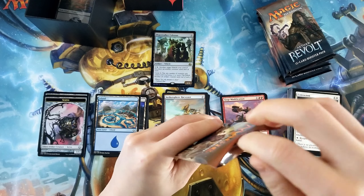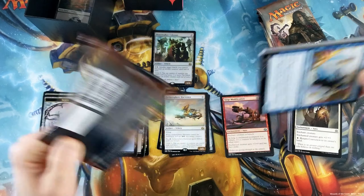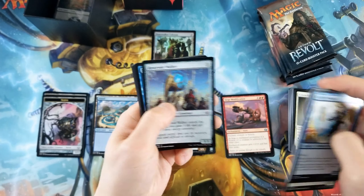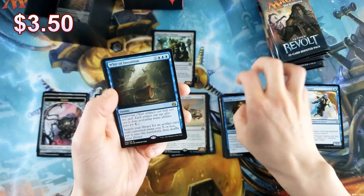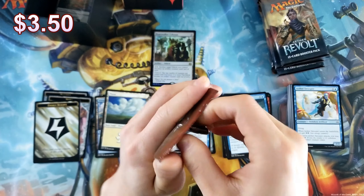At least we got a foil rare out of it, although Peacewalker Colossus — I actually, to be perfectly honest, don't even remember that being a card. I didn't open a lot of Aether Revolt or Kaladesh either. Winding Constrictor — that's pretty sweet, that's a good one. Modern playable.